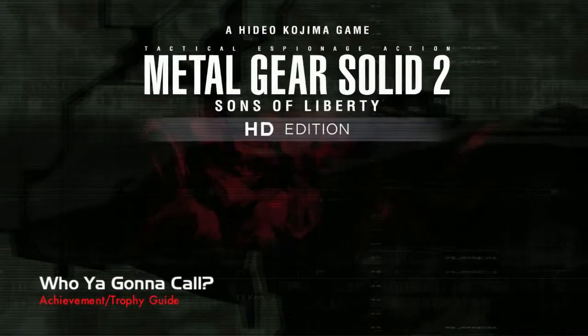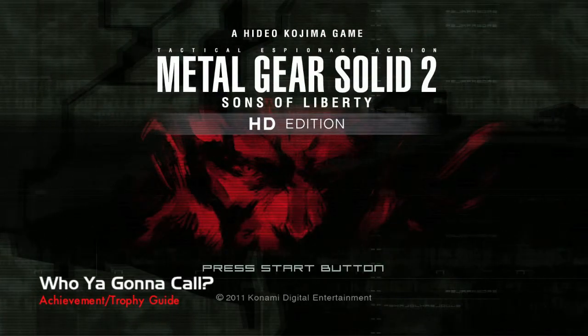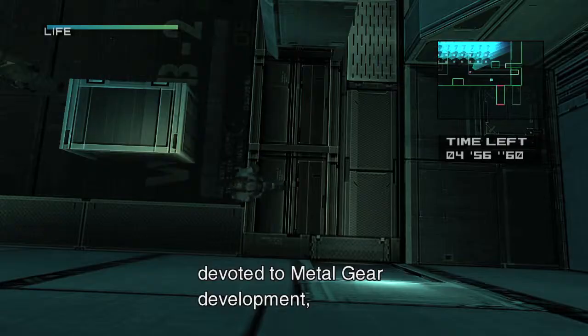Hey everybody, it's John here from vidgameiac.com. Here we are back in Metal Gear Solid 2 grabbing the 'Who You Gonna Call' achievement, which is to find the secret ghost Easter egg.